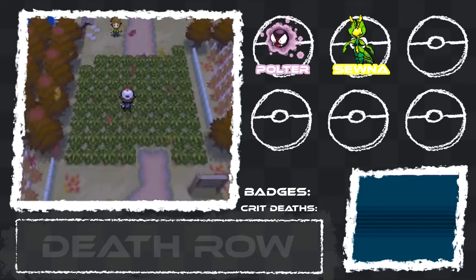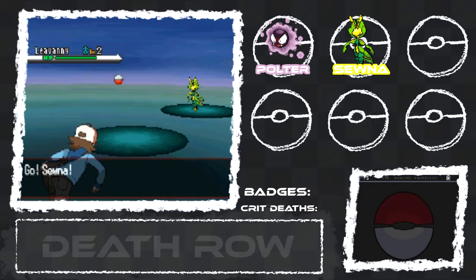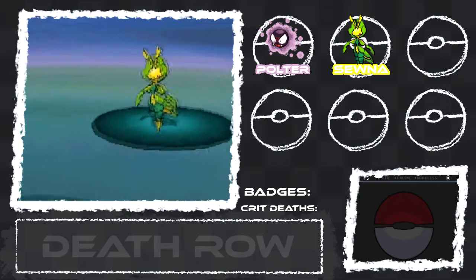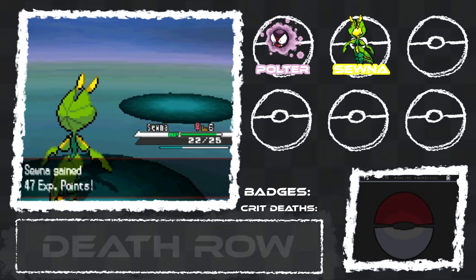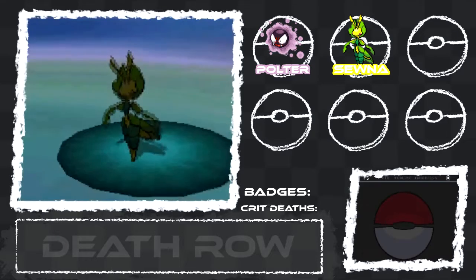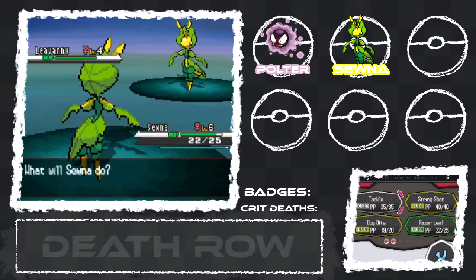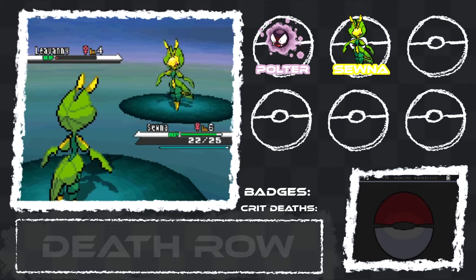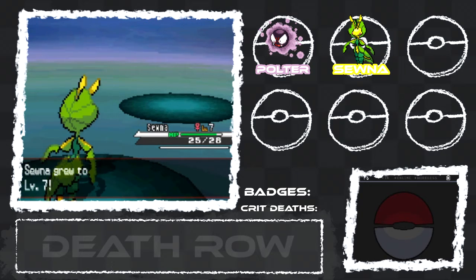Let's take down one more Tauros for Levani. So far I think this route only has Patrat and Lillipup — it might have Pidov. I don't remember; I haven't played this game in so long. Their team will be randomized every single time you fight them, except for their starter. Bianca will have a Gigalith for the entirety of the game, and Charon will have a Sentret that eventually evolves into a Furret around level 20 or 25.